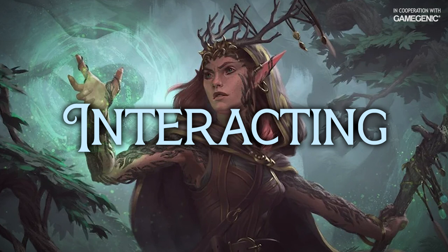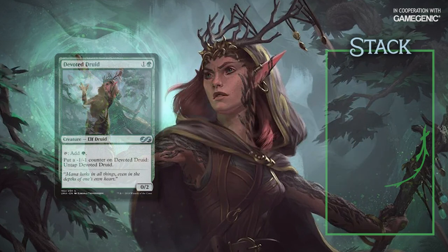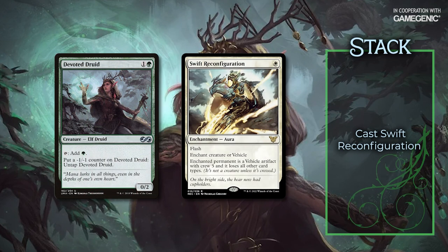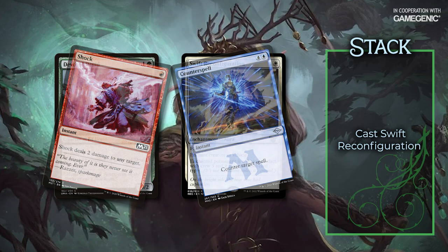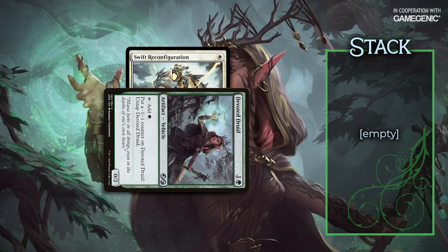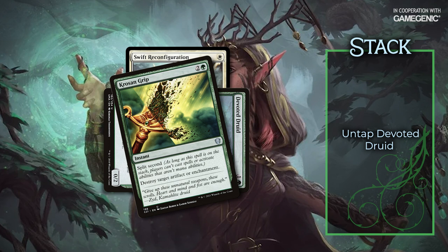How can people interact? Let's take a look at the combo and talk about the ways people can interact at the times you receive priority. I'll start by casting Swift Reconfiguration targeting Devoted Druid. At this point, you can either counter the aura or remove the druid so it doesn't have a valid target on resolution. Once it's in play, I'll activate the druid's first ability, adding a green mana. This doesn't use the stack, so I'll get priority back immediately and activate the druid's second ability, putting a minus one minus one counter on the druid to put its untap ability on the stack. At this point you might think you could remove either piece, but unless your removal has split second, I'll be able to activate the druid's second ability again in response to continue the combo with your removal spell still on the stack.